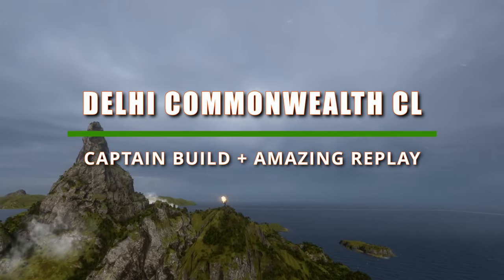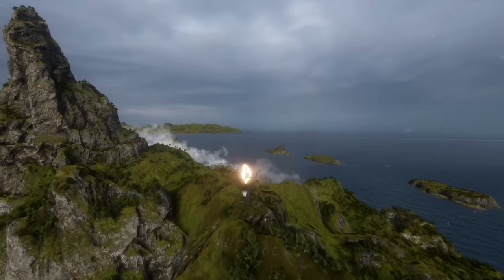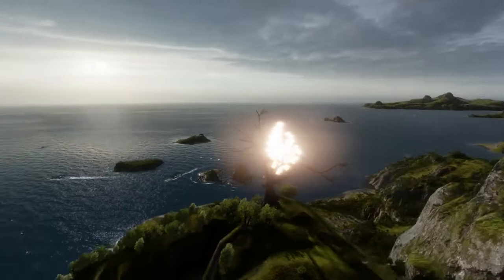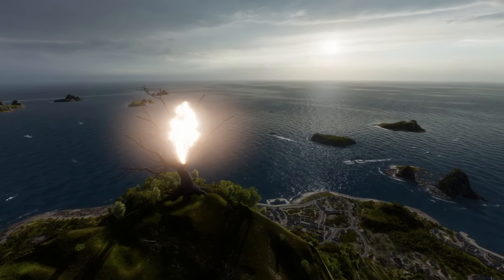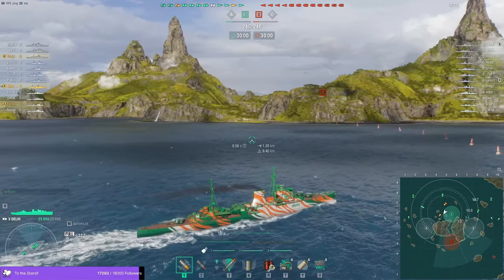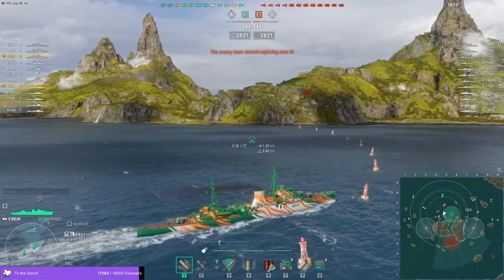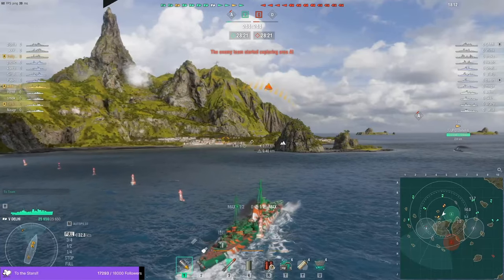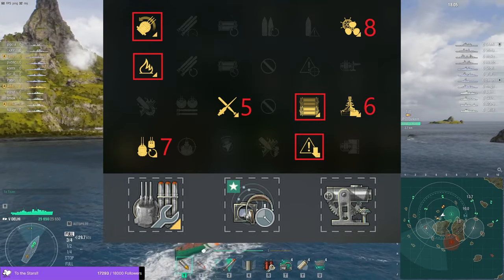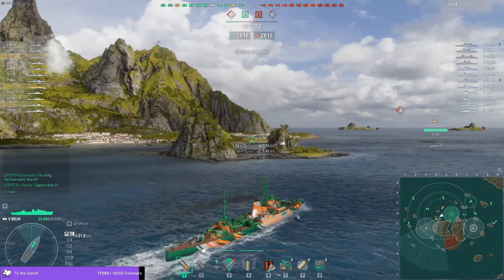Ahoy there, fellow seafarers and landlubbers alike. As we navigate through the treacherous waters of Two Brothers, prepared to be electrified by tales of naval battles and lightning strikes. So batten down the hatches, hold onto your hats, and let's embark on a voyage filled with humour, excitement, and maybe even a little pinch of the luck of the Irish. Welcome aboard the Commonwealth Tier 5 Cruiser Deli. This particular match has a bit of everything and was played on a fine St. Patrick's Day. Let me quickly show you the build here on screen I was using in this match — it really does showcase the strength and versatility of this new line of cruisers in World of Warships. I hope you all enjoy the battle.